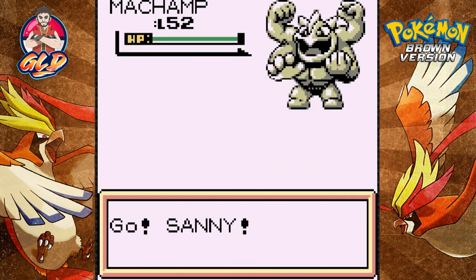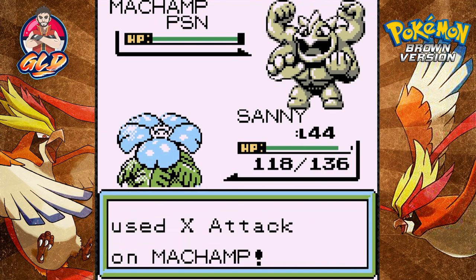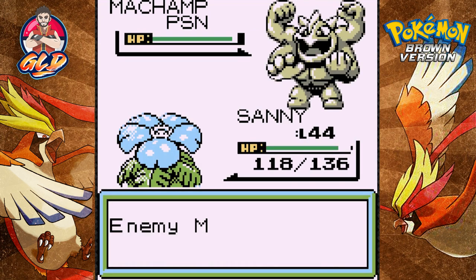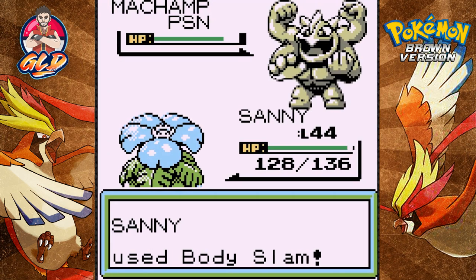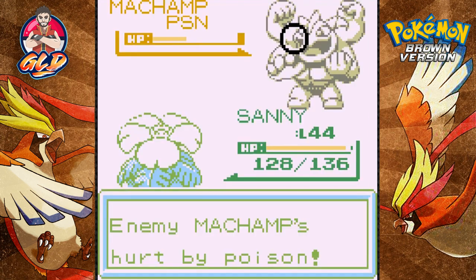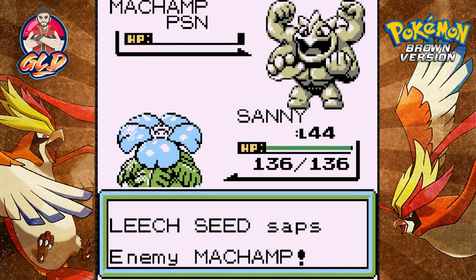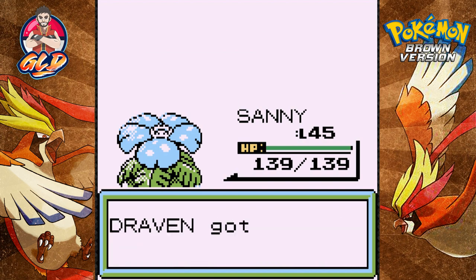Coming out with another Machamp - we're going to do the same strategy: Poison Powder and then Seed it. It's going for an X Attack - this is dangerous because it's super high on attack. Using Focus Energy for double damage. We need to hit it pretty quickly - critical hit! This guy is messing with all my attacks. Nearly defeats this guy and he screwed himself over. Sunny grows to level 45 and we are victorious.